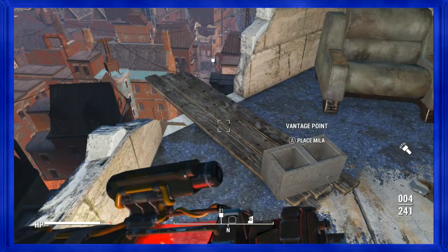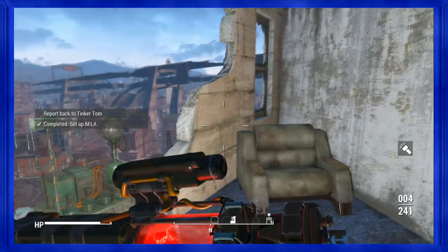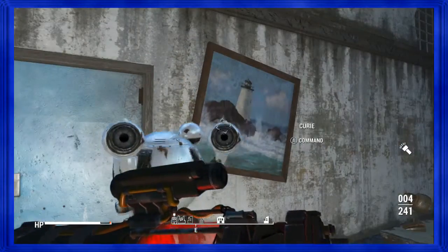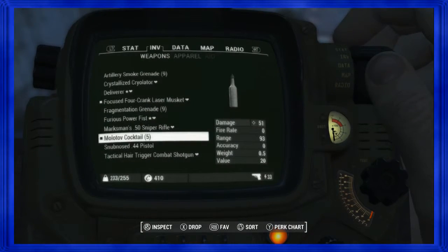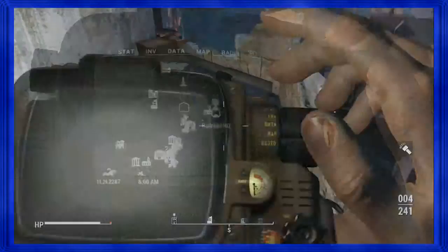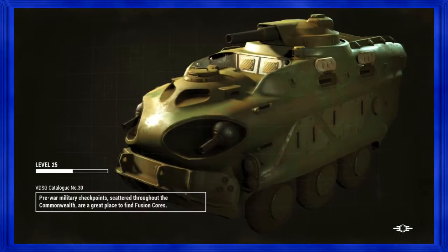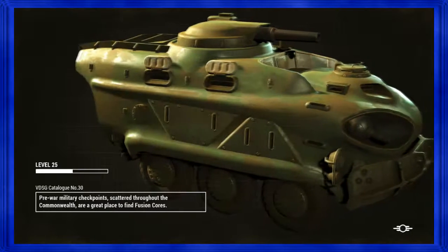Got it. They're pretty much all this — go to the roof of this place and place the MILA. Some of them you meet more resistance, but this is pretty much it. I fought a dog, you fought a protectron. Boston Bugle's like the easiest one.